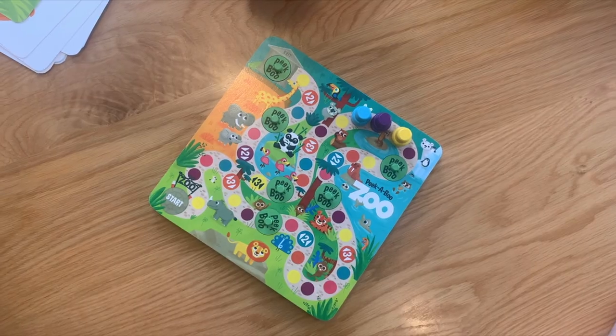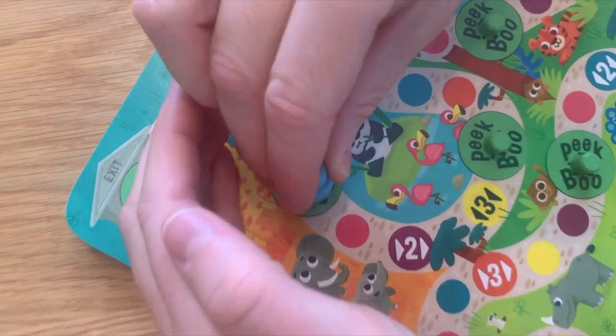Once you have moved to a new colour or peeked at a clue, your turn ends. Keep rolling, moving, and peeking as you travel along the board.